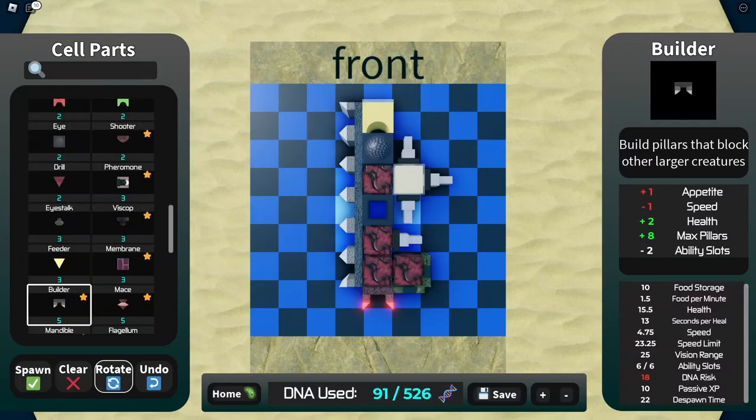Hey guys, so I just realized in post that I didn't explain how the creature works, so I'm stuffing that in here right now. Obviously, we have all the builders so that we can set up our little fortress. We have the urchin for some protection.